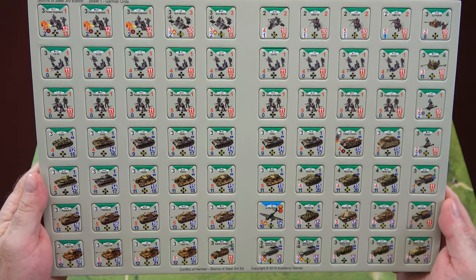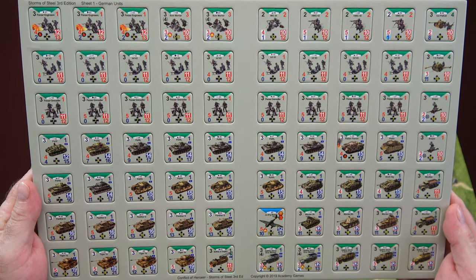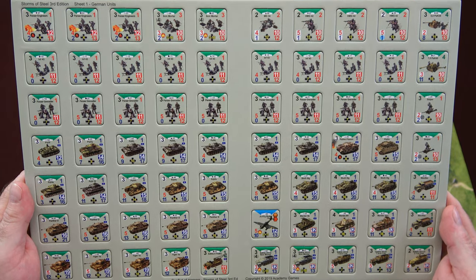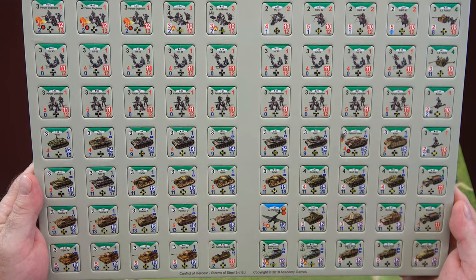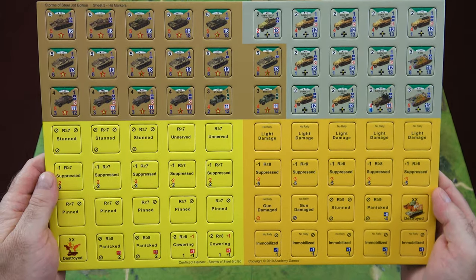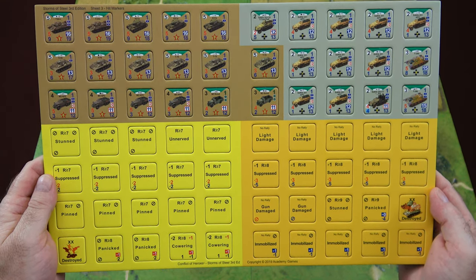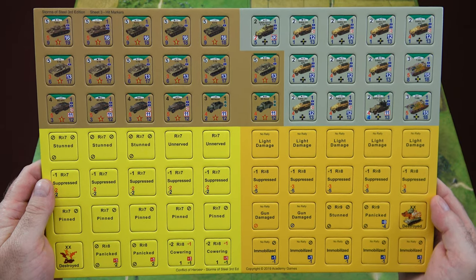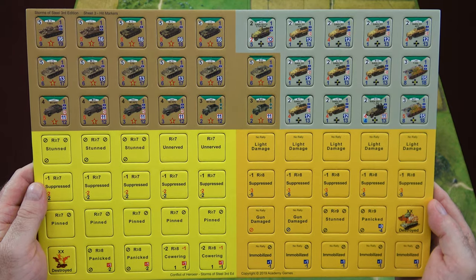German units include infantry, engineers, MG-42s, PAK-38s, PAK-40s, Panzer 3s, 4s, Panthers, Tigers. We've got some half-track Stukas — a lot of stuff to play with for the Germans. The third counter sheet has more Soviet and German units as well as damage counters. We've got T-34s, T-70s, some Scouts, and KV-1s for the Soviets. For the Germans, more half-tracks and also captured T-34s on the right-hand side.